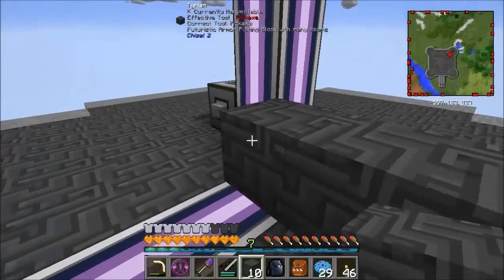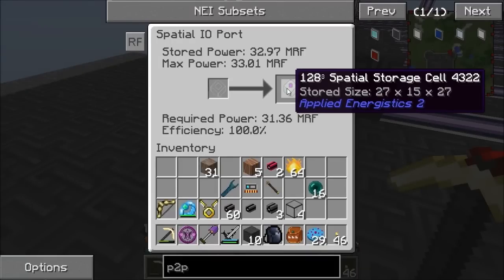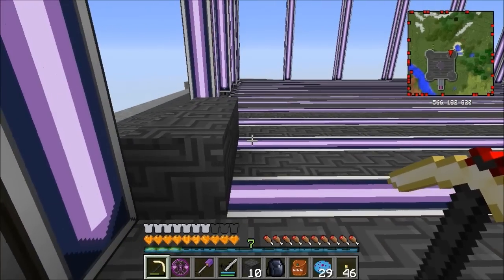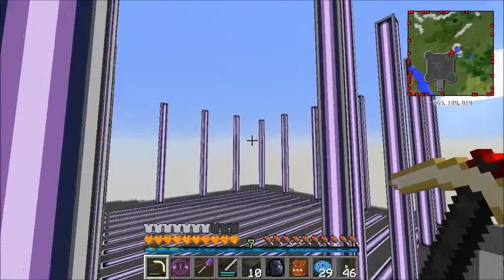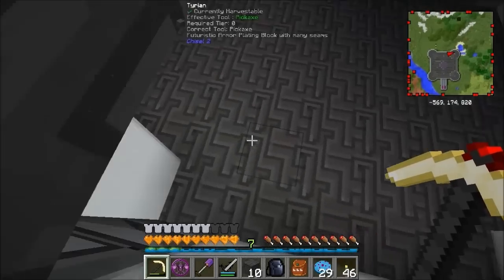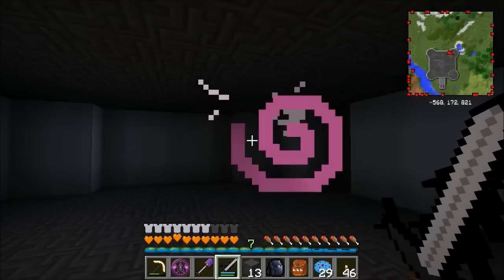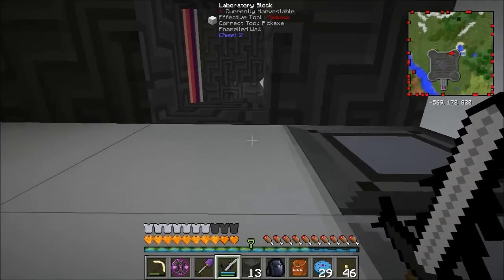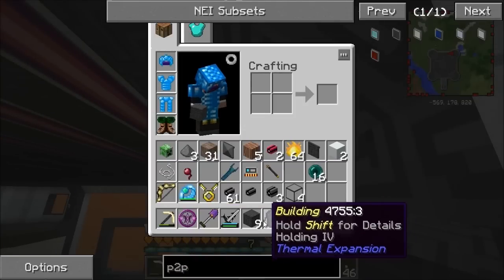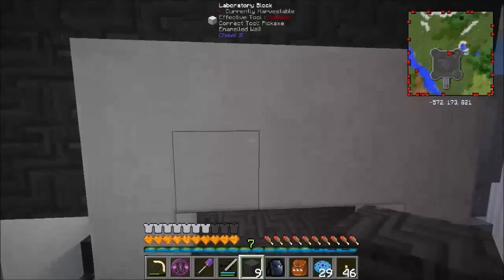That used a bit of power but it's already refilled. I need to put a flooring down in there so we can see what's going on. I'm going to build a tyrian floor inside up to the edges, leaving a little hole so I can reach the button. The cell stores 27 by 27 by 15. I'm also going to put some lab block walls in there and put the ceiling back.